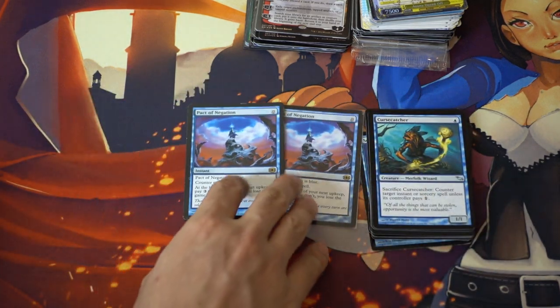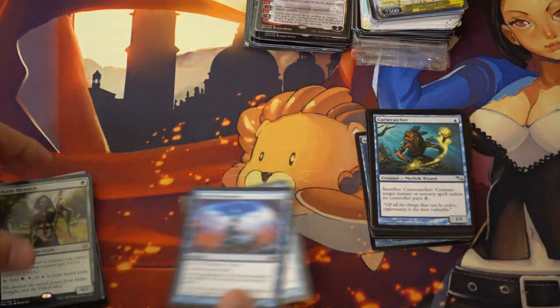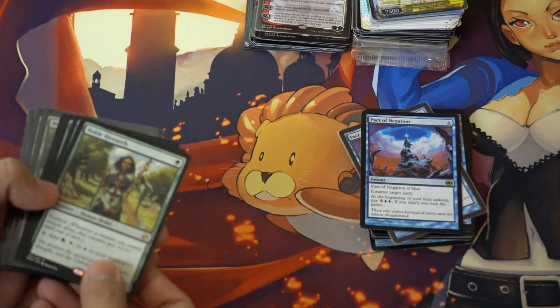Two Pact of Negations. I do believe a blue control deck will eventually emerge in Modern. It will probably play Visions, some type of Pact of Negation, and Cryptic Command. So I'm stockpiling all the blue cards in preparation for that blue deck.